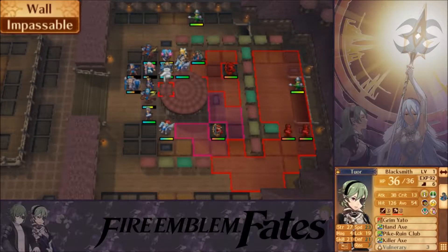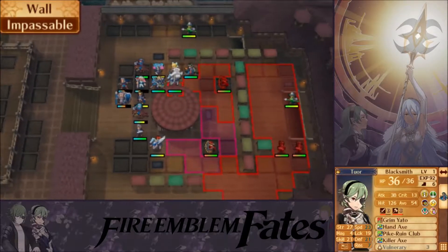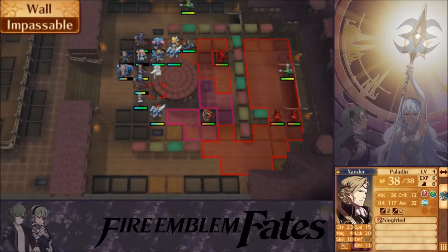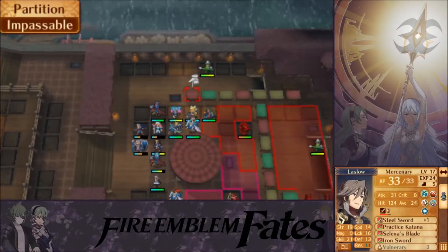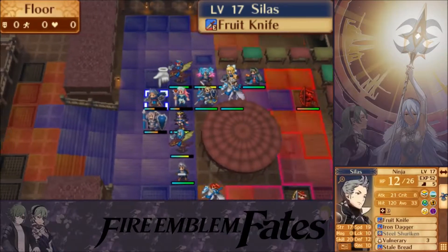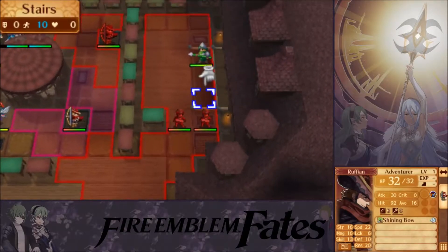Hello and welcome back to Let's Play Fire Emblem Fates Conquest, episode 35. Last time we continued on with this chapter where we got Xander. I've taken care of this side entirely, so all that's left is the other side, and as I said I would, I put everyone onto this side to fight against these last enemies.